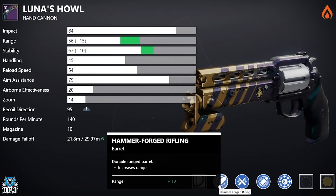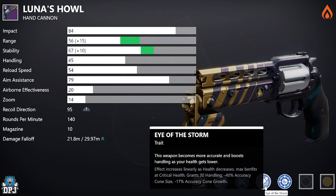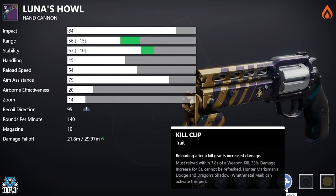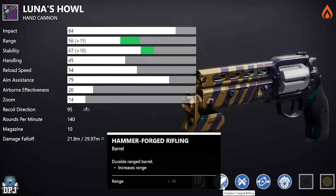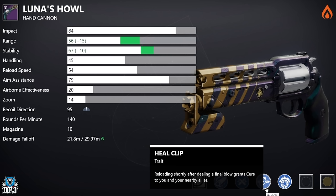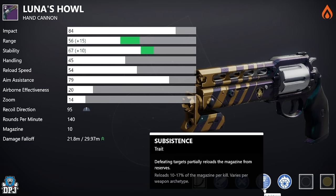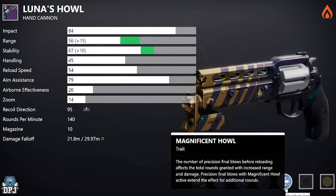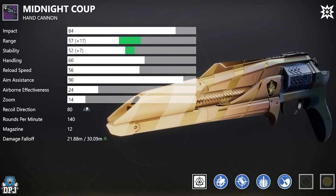Next up, Lunar's Howl Hand Cannon. For PvP: Hammer Forged Rifling, Ricochet Rounds, Eye of the Storm, paired with Precision Instrument, Opening Shot, Magnificent Howl, or Kill Clip. Magnificent Howl and Precision Instrument are the two most popular I've seen in PvP. For PvE: Hammer Forged, Ricochet Rounds — there are a few great options. Heal Clip is a great perk here, but my favorites are Subsistence and Incandescent on a Solar subclass, or Subsistence and Magnificent Howl. Subsistence with Heal Clip in its place wouldn't be bad either.